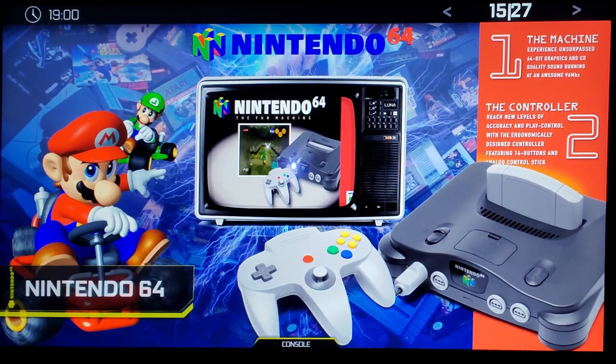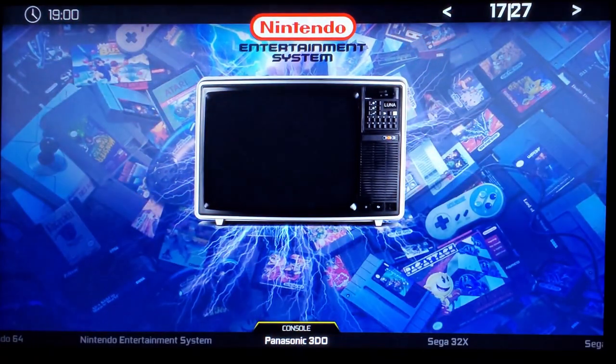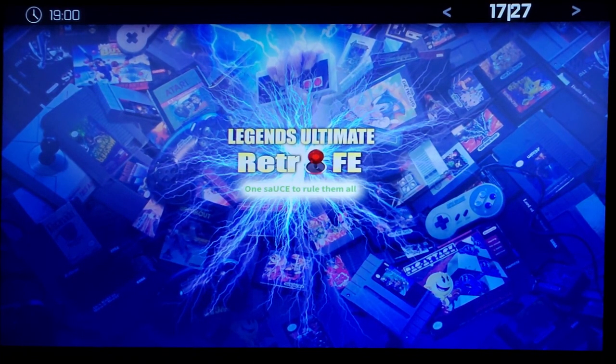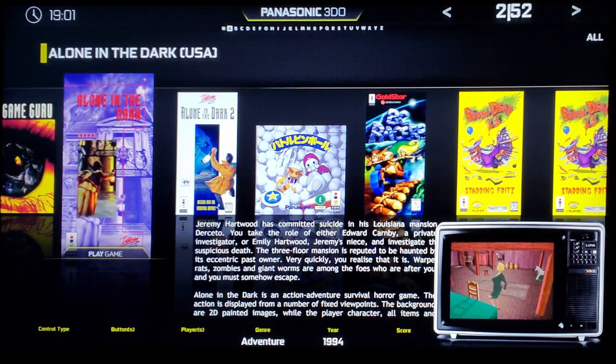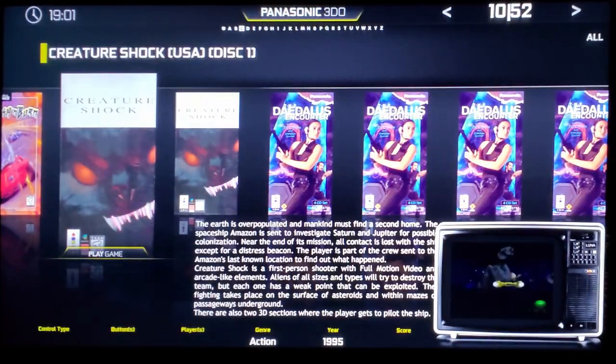A lot of these games haven't been fully tested, but a couple work really well — Mario Kart works well, Super Mario 64 works well. There are like 800 NES games. The 3DO is kind of interesting — it's around the era of Neo Geo and 32X — and there are some games in here I want to check out.